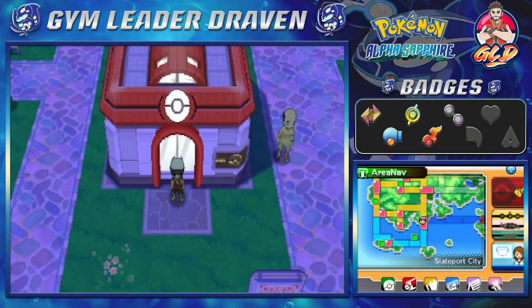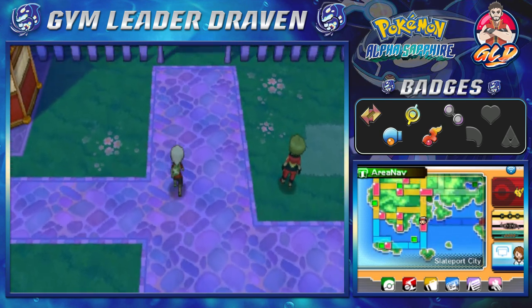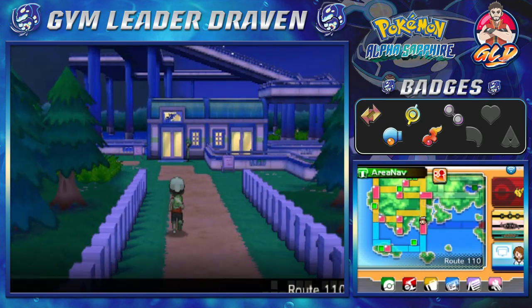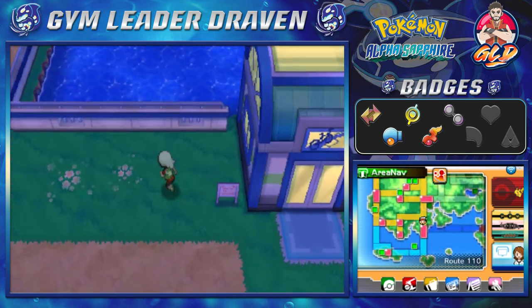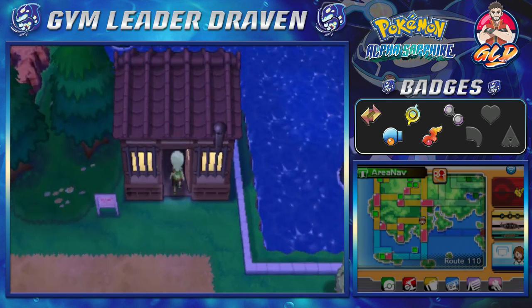What's up guys, it's me your badass host, Draven, and welcome to another episode of our Pokemon Alpha Sapphire Walkthrough. We're still doing the side quests right here — somewhat of the side quests. And in today's episode, we're going to be going straight back to the trick house again because we want a few badges here and there. I think it's time to get back and see what this is all about.